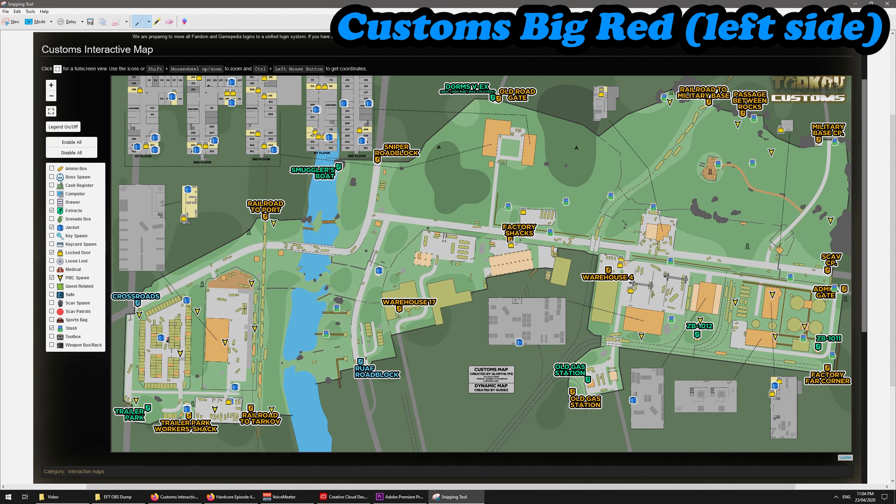Cutting across, jumping over the barrier, past the med car, you're going to see three jackets here at the trailer park workers' shack. If you're on your PMC, you can take the Trailer Park Workers key and get into another set of jackets. On your scav run, go to the guard station — towards the back is another two jackets. On your PMC, you can also go up to the Customs Office key room where there's another set of jackets and a safe.